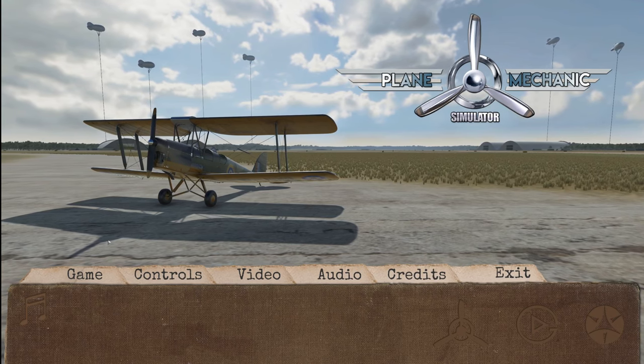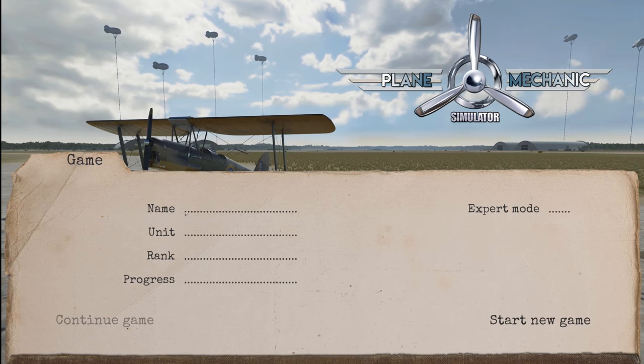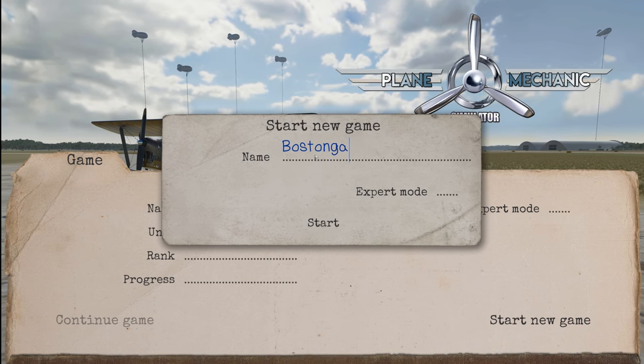It looks pretty cool. Just looking at the airfield here and the planes — I know there are a lot of planes. Let's go ahead and jump in and start a new mode. Boston gaming — I like how it's like handwritten in.